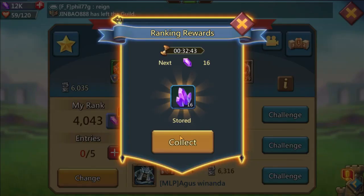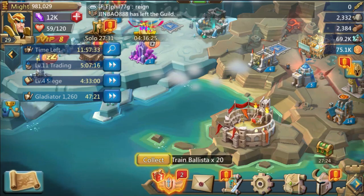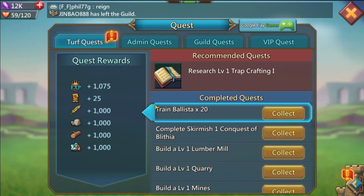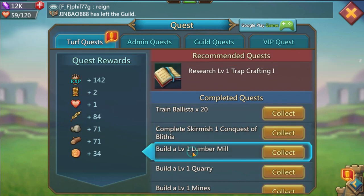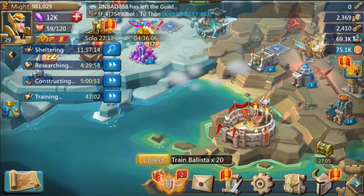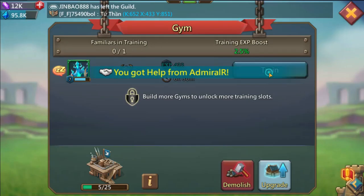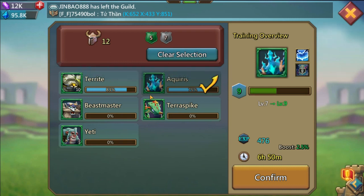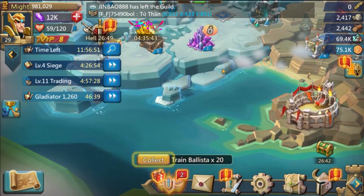I want to keep up with Coliseum, but I'm only at level 29 because I'm not cashing in the turf quests on the left. I could turn them in and get experience and level up, but they add might — some of my accounts got 15 million might just from quest might, which is basically empty might that doesn't help you fight. It just makes you look bloated. So I'll focus on Aquarius and not the other familiars.